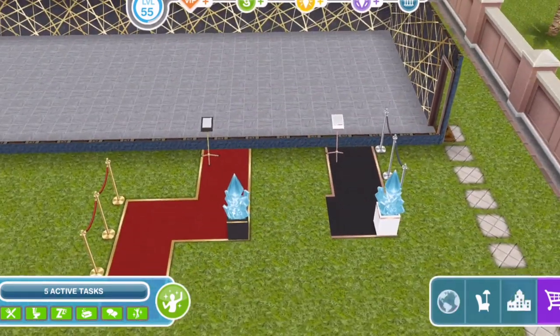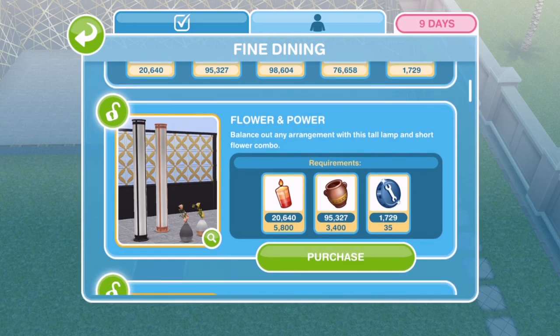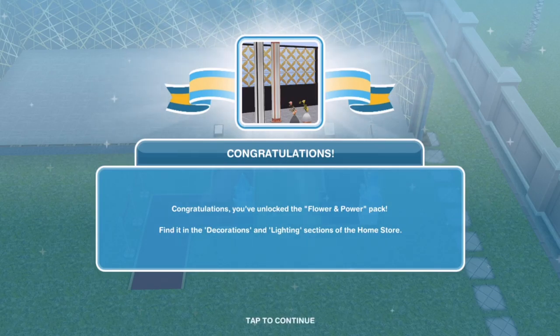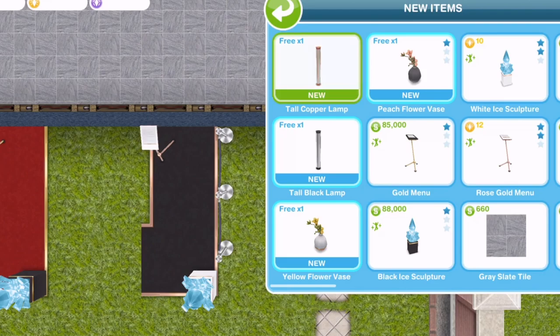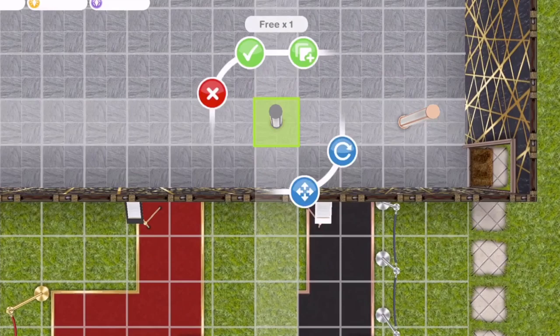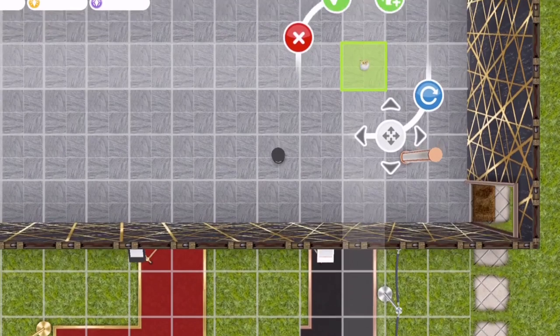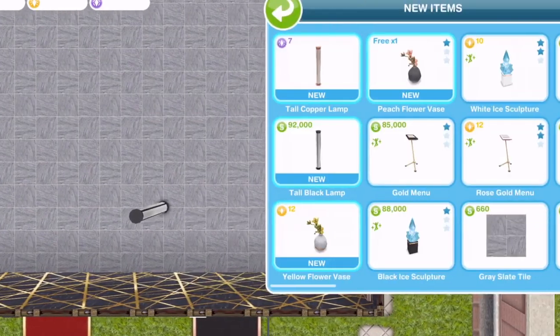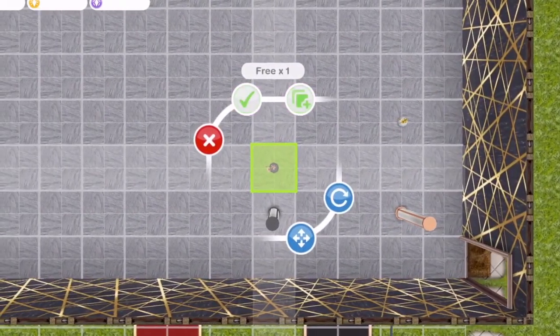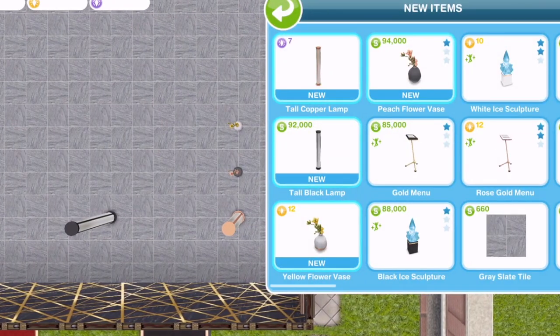The next thing we unlock is Flower and Power. These are found in the decorations and lighting section of the home store. We get four items: a tall copper lamp, a tall black lamp, a yellow flower vase - which is a small item - and a peach flower vase, which is more suitable for a table. There are the prices for them.